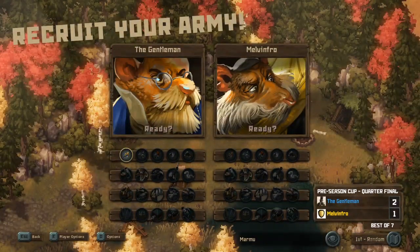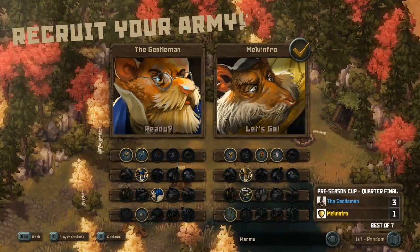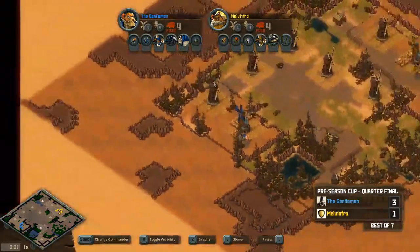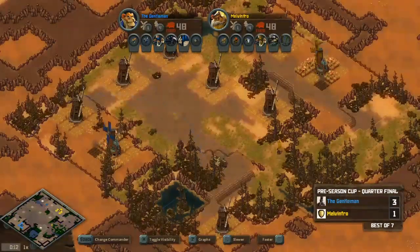The score is now 3-1, potentially match point for Gent in what appears to be a best of 7. Melvinfro is dropping lizards entirely — not confident after last game. He's switching to squirrel-toad with pigeon, falcon, badger, and barbed wire. He's bringing the badger back in. The double badger worked well for Melvinfro in Game 1, so he's bringing that energy back.